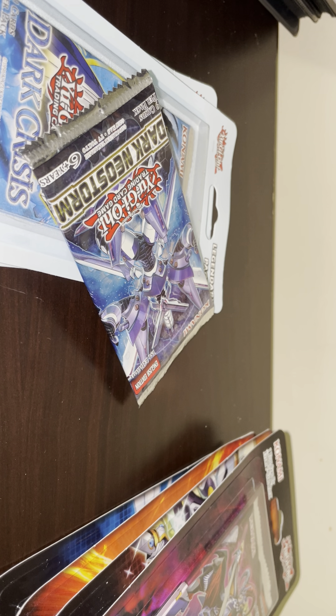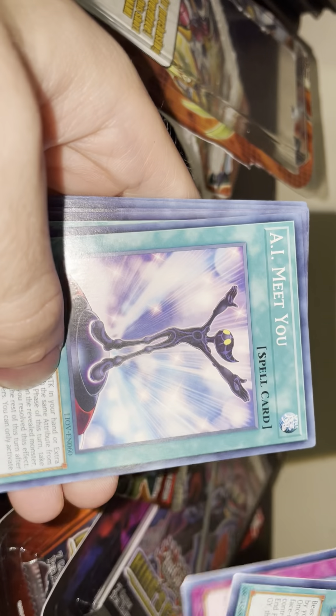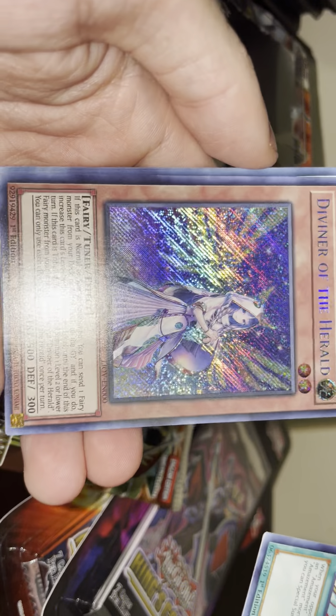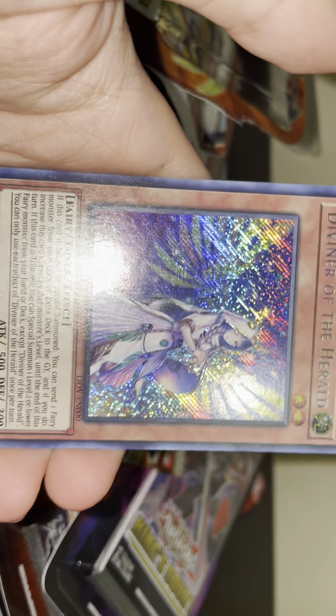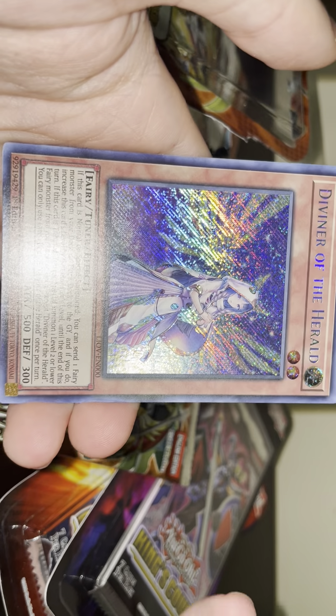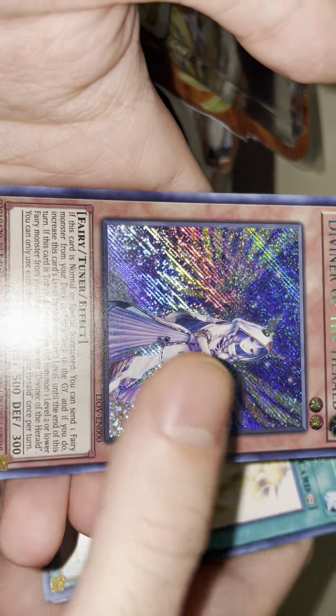Hopefully we get something good — I'm gonna open up a Lightning Overdrive pack next, because I haven't opened too many of these packs, honestly. I might not have opened any of these on this channel. I completely missed out on this set. Let's see — we got a Zexo Alliance, Amazement... no freaking way, yo — we got a Diviner! That is nice, that is beautiful. I'm glad I decided to do this one. That is beautiful, awesome — it's like a 50, 60, 70 dollar card.